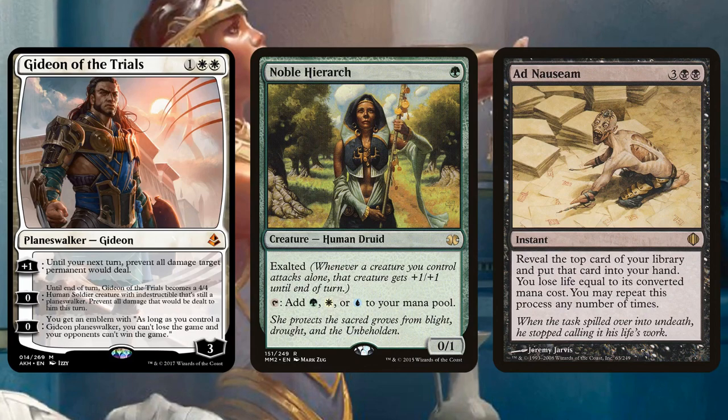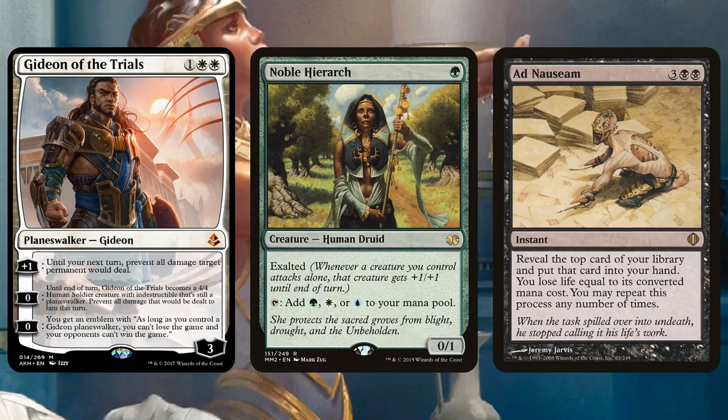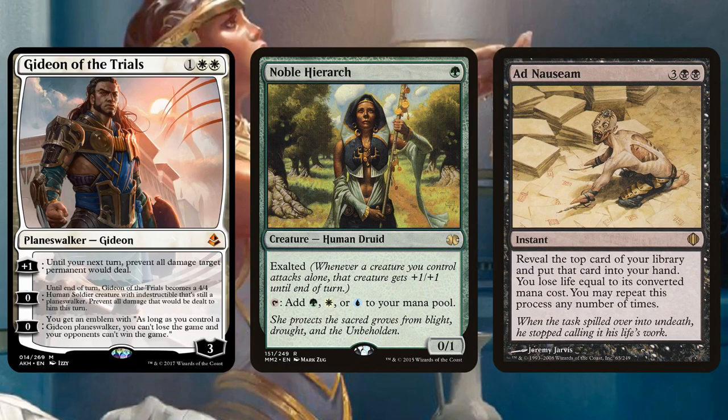Gideon Jura is extremely difficult to kill — it comes in with eight loyalty if you plus it. Even if your opponent does have creatures, it's a lot of work. It almost feels like trying to beat through a Karn or an Ugin — Gideon Jura is almost on that level as well.